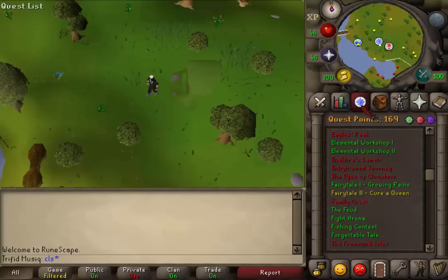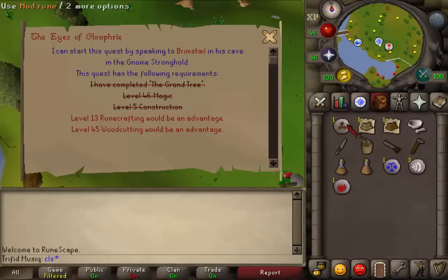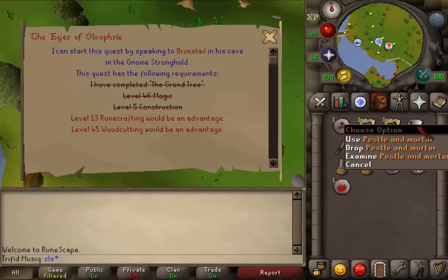Hi and welcome to my guide of the quest The Eyes of Glouphrie. The quest requirement is the Grand Tree quest, and the stat requirements are 46 Magic and 5 Construction. The items needed are a mud rune, which you can easily buy from the Grand Exchange, or from the Magic Training Arena just north of the Duel Arena, or you can make it yourself, but for that you will need 13 Runecrafting. Also 1 oak and 1 maple log,